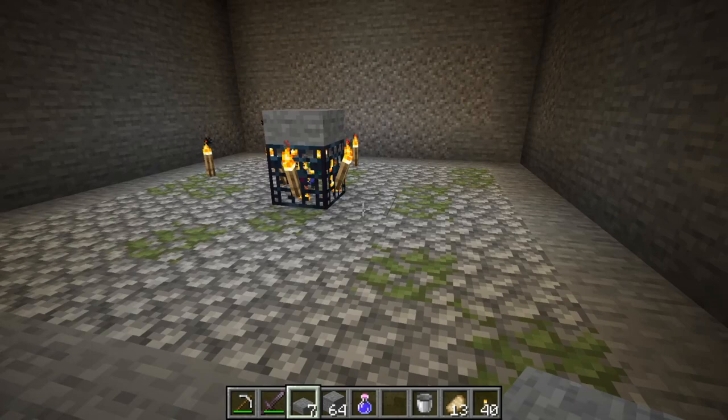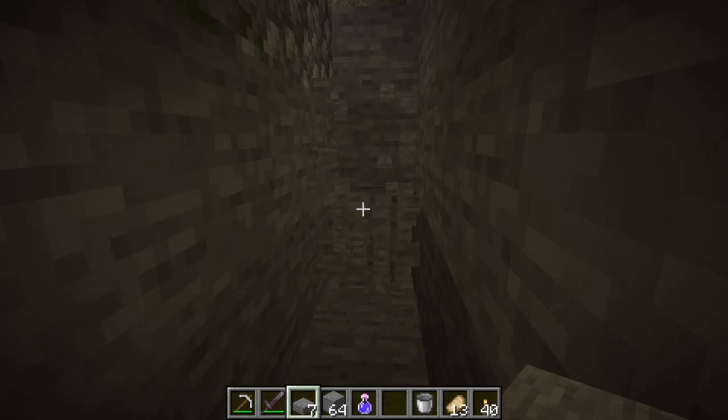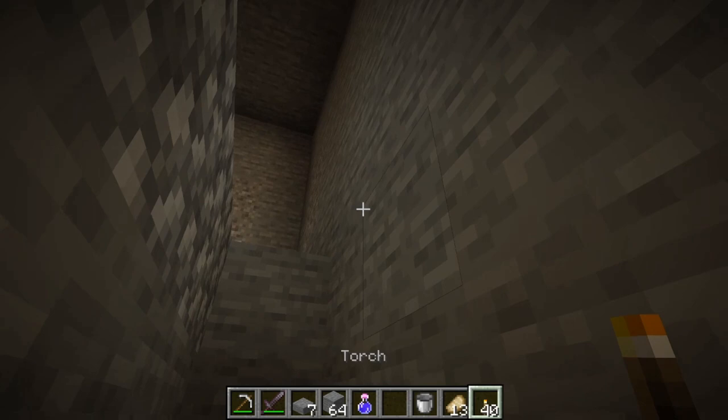What we need to work on next is the ground. Here we will go down by 3 blocks and clear the whole area. Be careful that you don't break the spawner — you don't want that. If you happen to break a torch, make sure to replace it immediately because you don't want zombies to spawn.